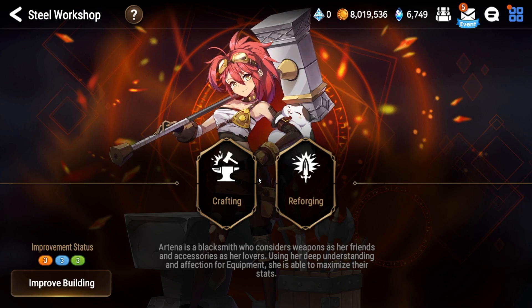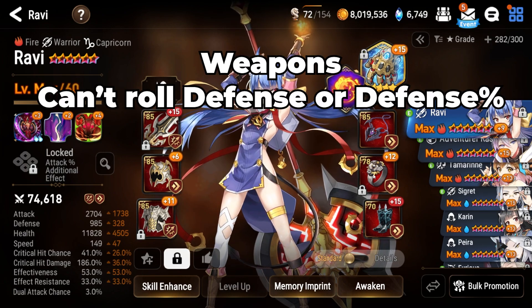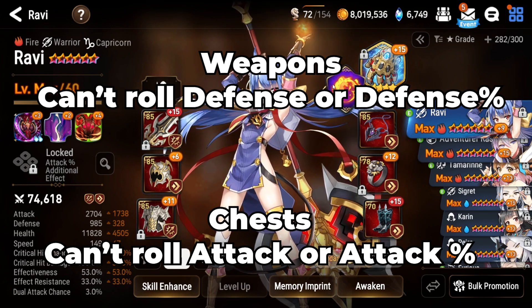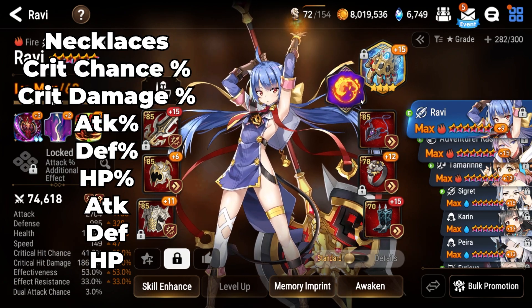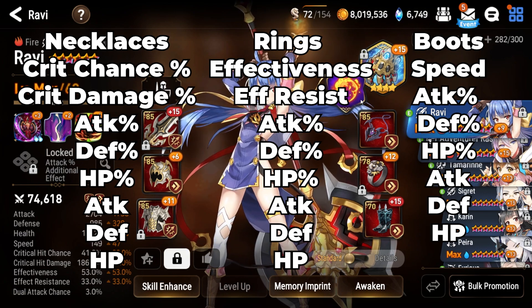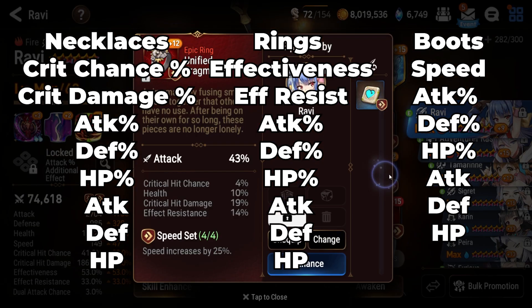Before we get started, let me explain the basics for newer players. Your helmet, weapon, and chest are considered left side pieces — they always have the same main stats, but swords can't proc defense or defense percentage, and chests can't proc attack or attack percentage. Necks, rings, and boots are right side pieces — significantly harder to obtain because the main stat is RNG. Necklaces can proc crit damage and crit chance; rings can proc effectiveness and effect resistance; and boots can proc speed. Left side pieces should never be flat stats — always go for percentage stats.